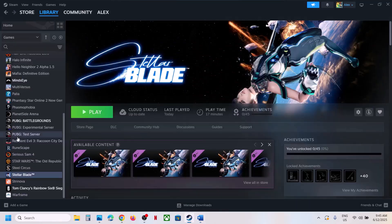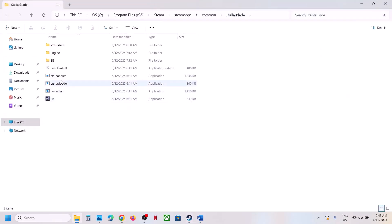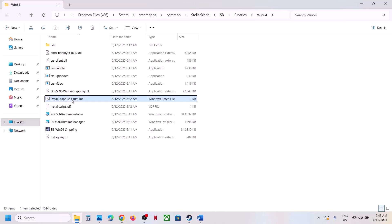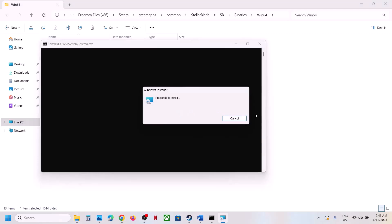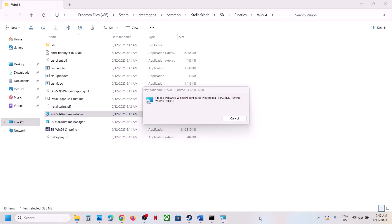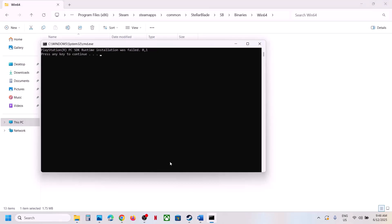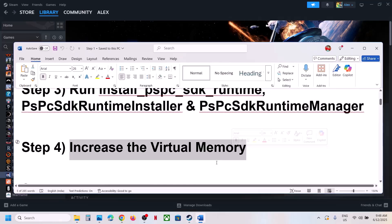The next step is to run these runtime files. Go to the game installation folder, right-click the game, select Manage, click Browse Local Files, and open the SB folder > Binaries > Win64. Here you can see Install PSPC SDK Runtime — right-click and run as administrator, click Yes to allow, let it install. Once done, also run the other file by double-clicking it and installing it. Then launch the game and check.